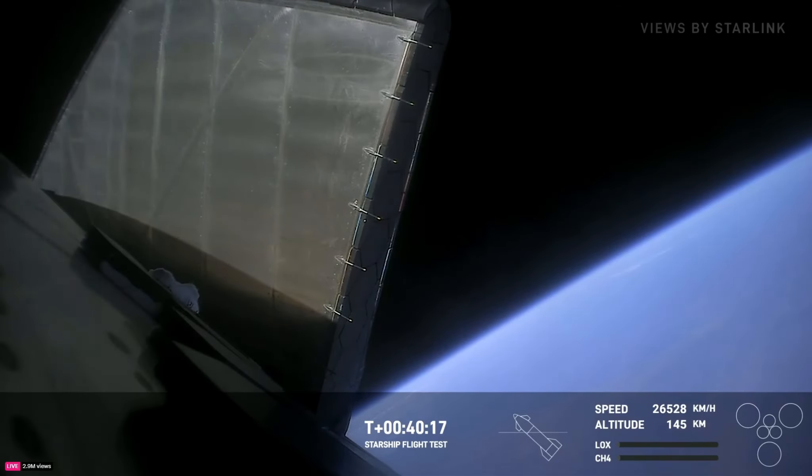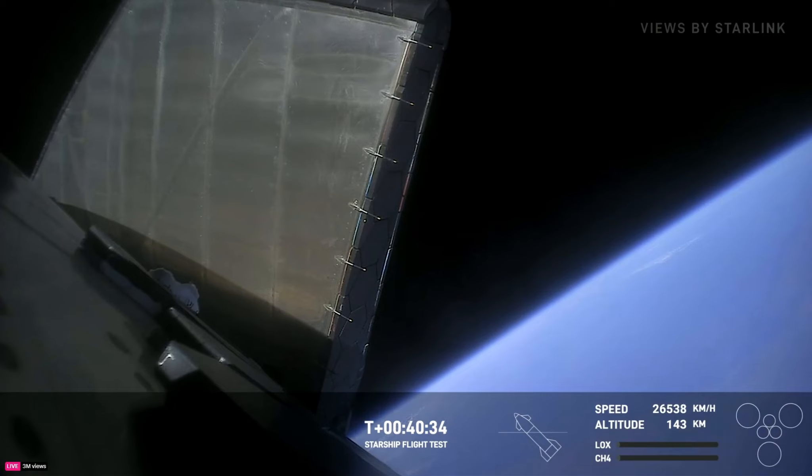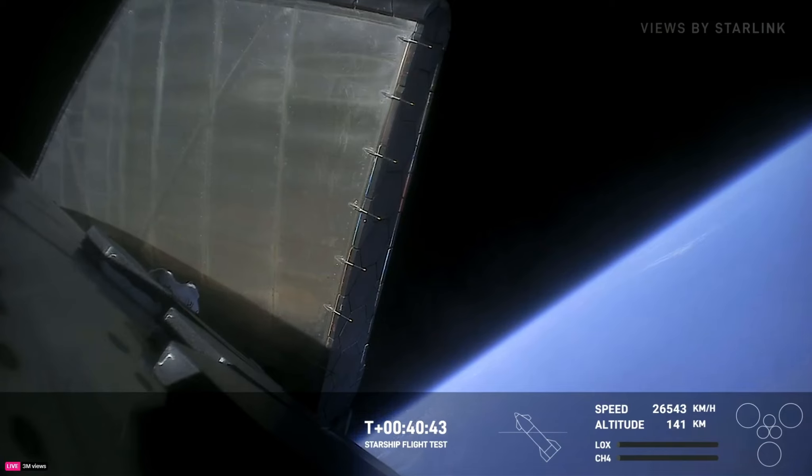Welcome back to Starship's fourth flight test. It has been an exciting day so far. We had an on-time liftoff at 7:50 a.m. Central time, followed by successful hot staging, stage separation, jettisoning of the hot stage structure, an epic Super Heavy booster water landing in the Gulf of Mexico — the first successful return of the Super Heavy booster.